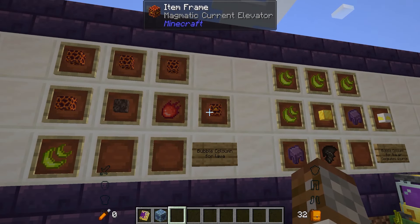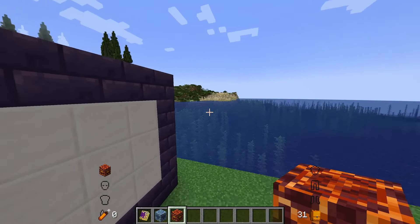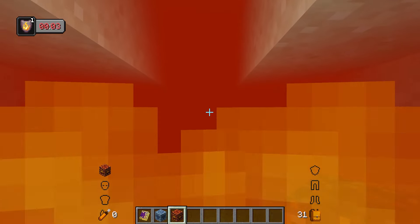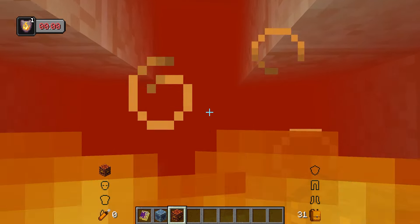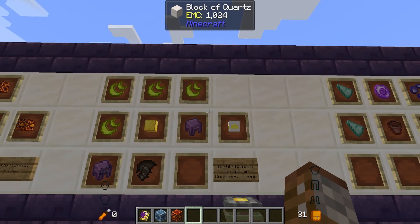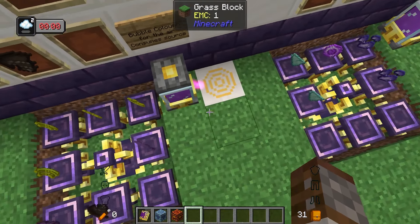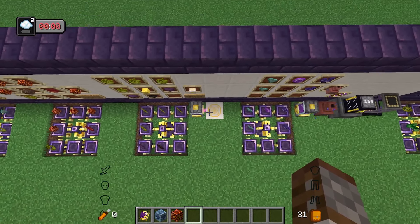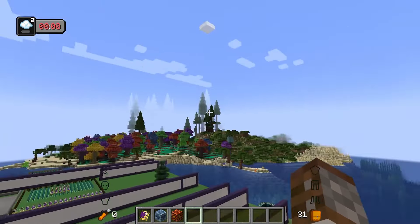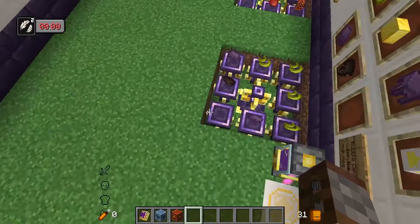Similarly, we have the magmatic current elevator made with magma blocks and a fire essence — this works as a bubble column inside lava instead of water. We can hold shift to go down slowly and let go to rise to the top. The last is the slipstream current elevator, made with air essence, two shulker shells, a wilden wing, and a gold block. This consumes source to use, but lets you hover and float in an area.